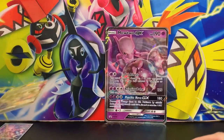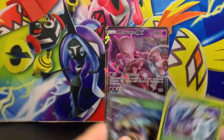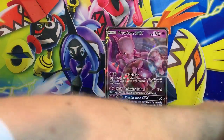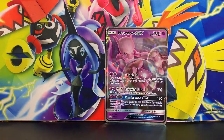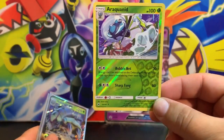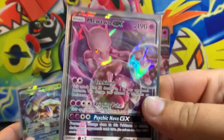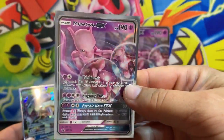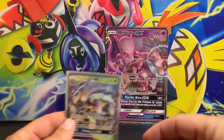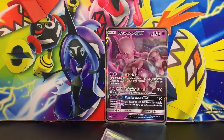Let's do a little recap before I end this video. Our reverse rare — Araquanid — the Mewtwo GX promo, and our ultra rare pull of the night: Golisopod GX.